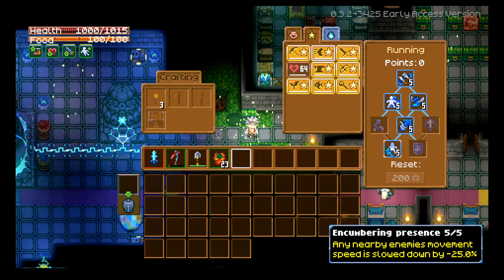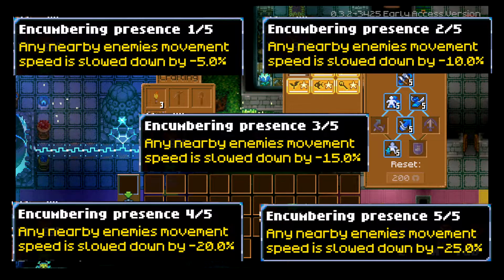Next is Encumbering Presence. This one doesn't apply to you — it applies to your enemies. Any nearby enemies' movement speed is slowed down in 5% increments — negative 5, 10, 15, 20, and 25%. Everything around you is slowed down by 25% — that's a huge deal and really fantastic.